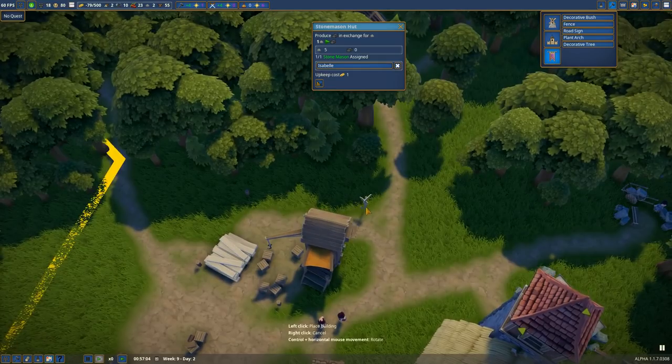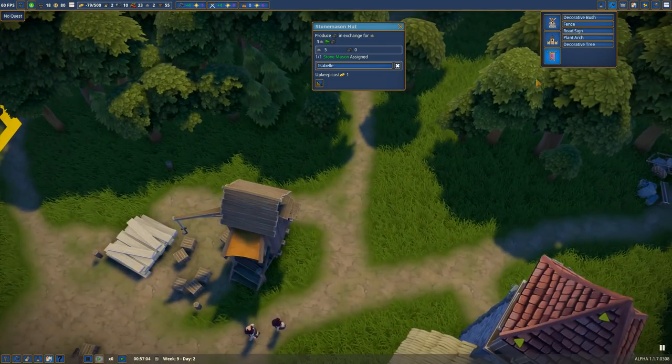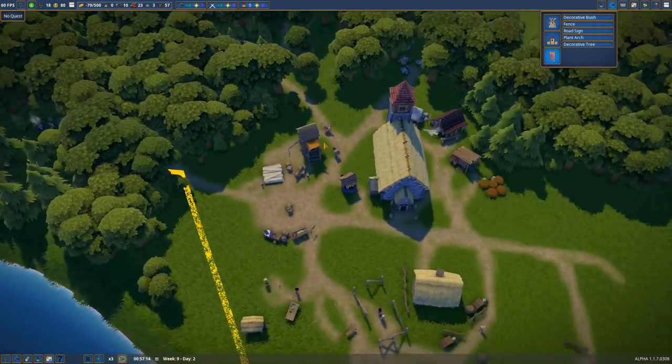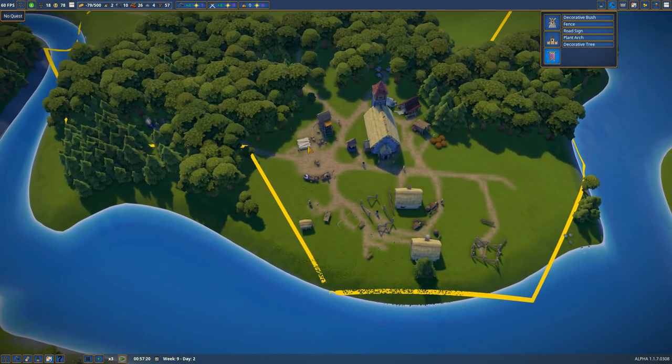I'm going to position it this way — because this way is Devonport. I don't know what this way is, but there's probably something there. City center and Devonport. Oh, you actually have to build it. Good to know.